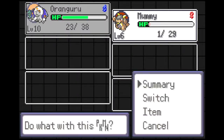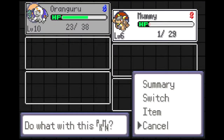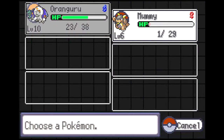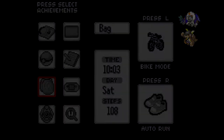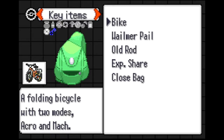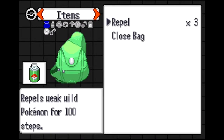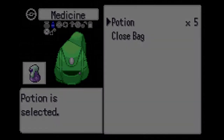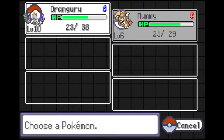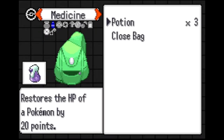Can we rename our starter? You can't yet — you must have to go talk to someone to do that. So we've got our encounter, we've got our trusty Mummy, and we can rename our starter later. We already get a bike and an XP share — we'll turn that on. Let's heal up Mummy and Oranguru, and then we can move on up this route.